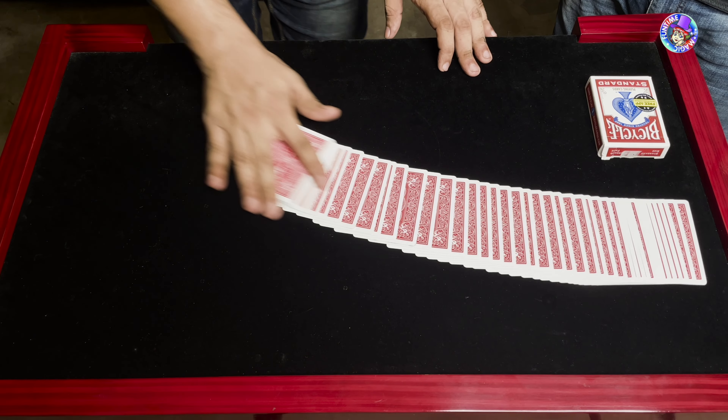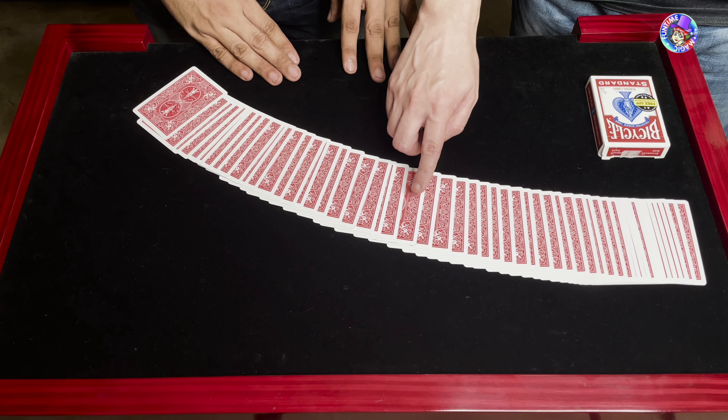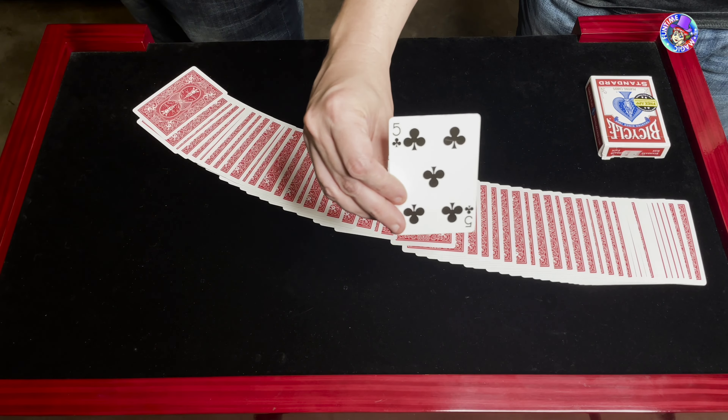Now what I would like you to do is to go ahead and slide a card out, show it to the camera. I'm going to look away while you do that, and place the card somewhere here.